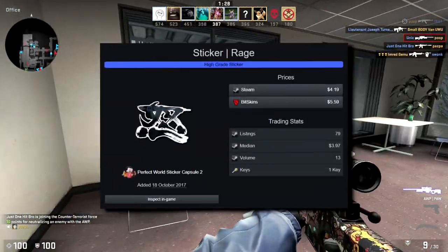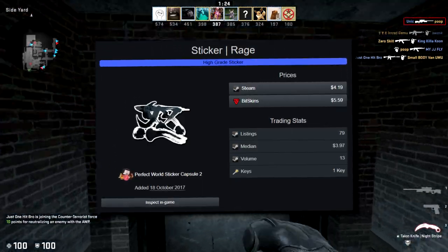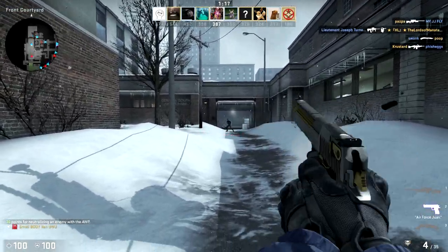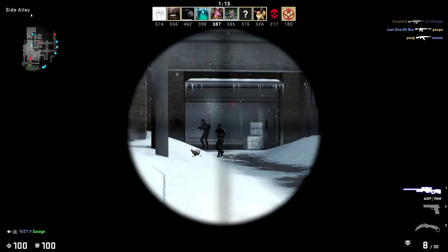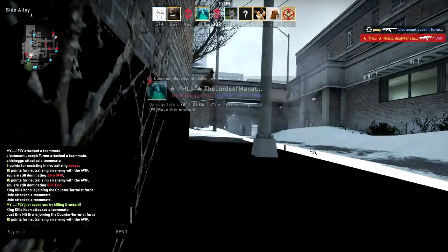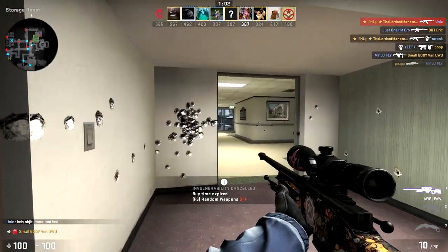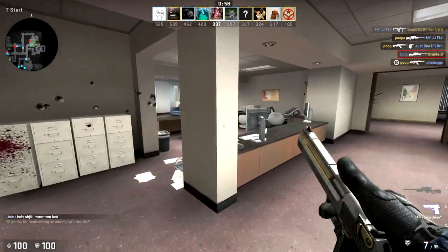And lastly we have the Rage sticker. This is from 2017, so not that new, not that old, and there's 80 on the market right now. I never saw this, never knew it existed. It is a very cool looking sticker — I might have to get one. I've never really seen it in game, maybe never paid attention to it, but I thought I'd include it. So there you go — that's a list of 11 stickers I bet you never saw or barely ever see in game.